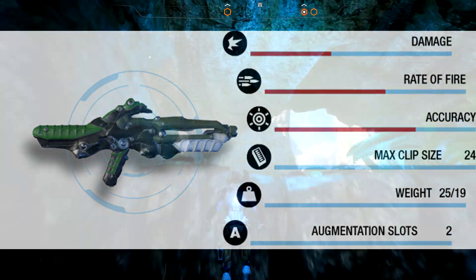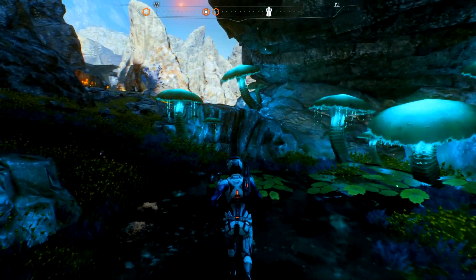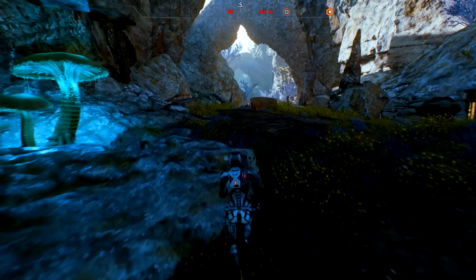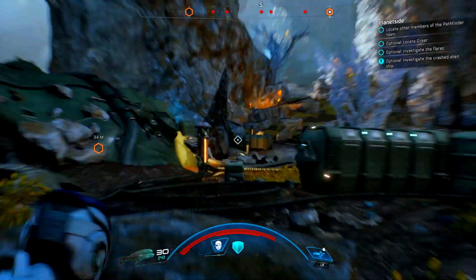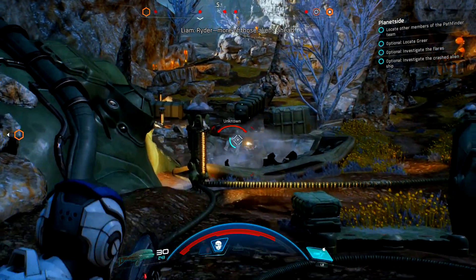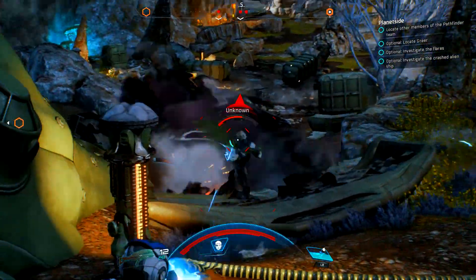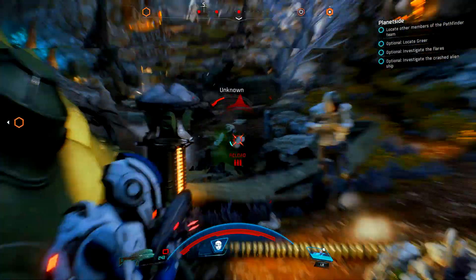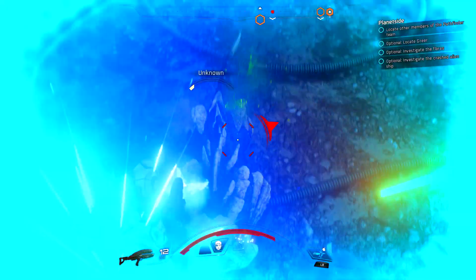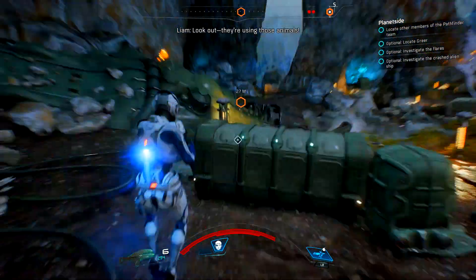Those are all of the assault rifles we currently have knowledge on within the game. A lot of them are awesome and cover similar play styles, but there's a variation over the course of the 12 that matches the play styles of a multitude of different players. Mass Effect have done a good job with these assault rifles. I hope this video has helped you decide what weapons you want to use based on your current play style. Check out my other Mass Effect videos on the channel.